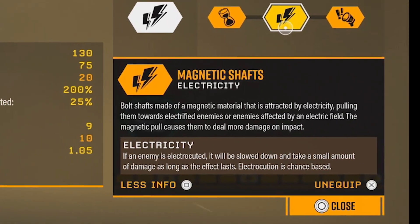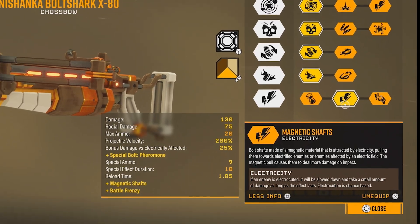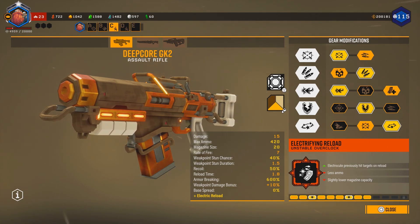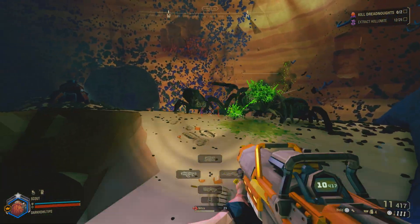I want to show you how to properly use this mod to produce a really good damage-dealing scout that Carl will be really proud of. For educational purposes, we're going to be using the Assault Rifle Deep Core GK2 with an Electrifying Reload Overclock. This overclock electrocutes enemies hit by the bullet every time you reload.